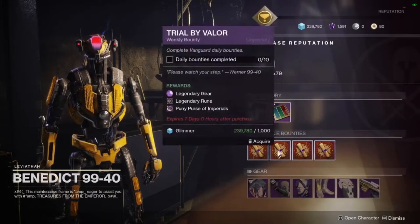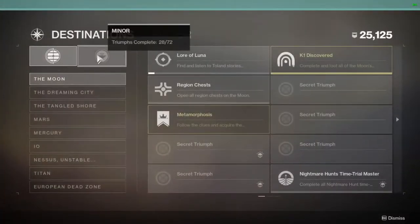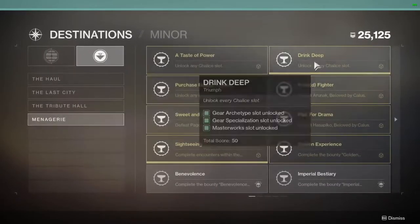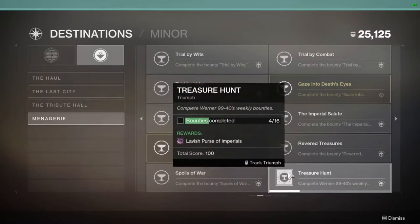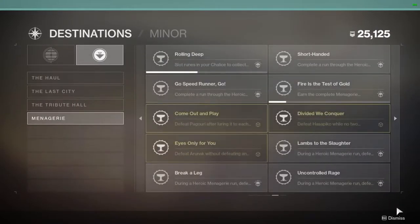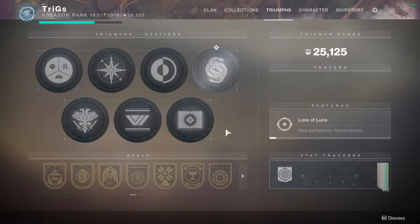Another way to get imperials is to go to your Triumphs, then Destinations, scroll over to Minor, and then Menagerie. I had a bunch of these not collected that I didn't even know about until a couple weeks ago. Complete all of these and you get a good amount — around 500 imperials depending on which one. A lot of them are just completing bounties and similar tasks.